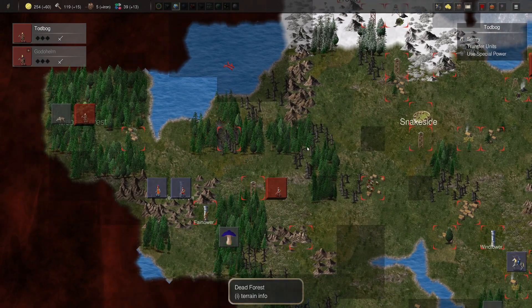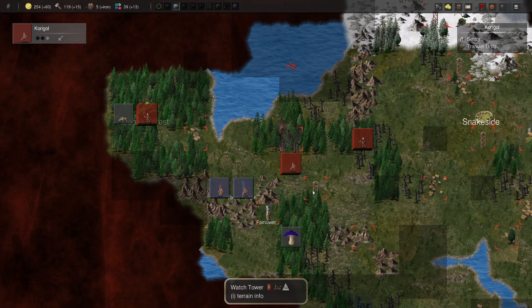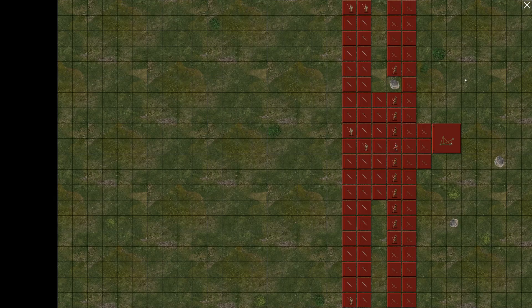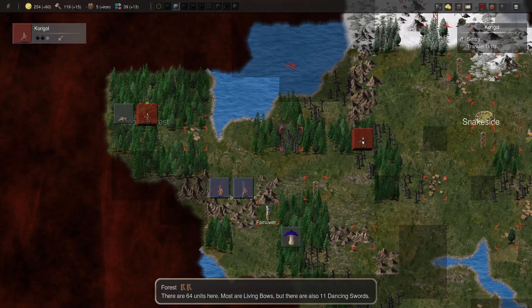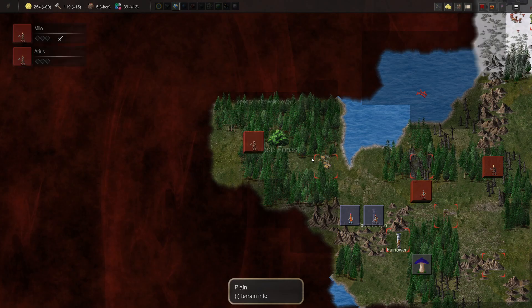We'll go here. I should have probably moved differently, but it's alright. We can actually pick some of those up for this army - that may not be a bad idea. We can only move one anyway, so let's go here. We'll overrun them. Beautiful.